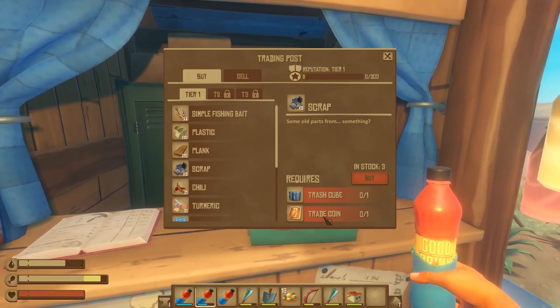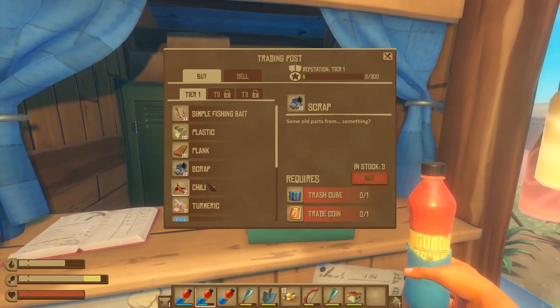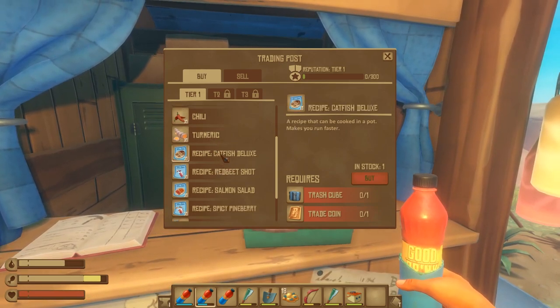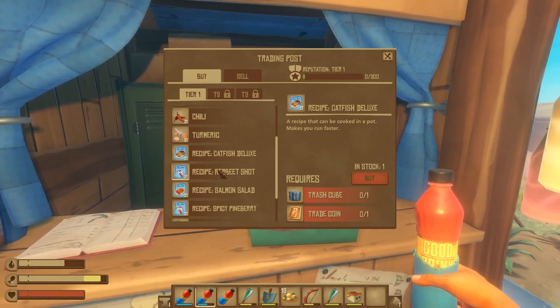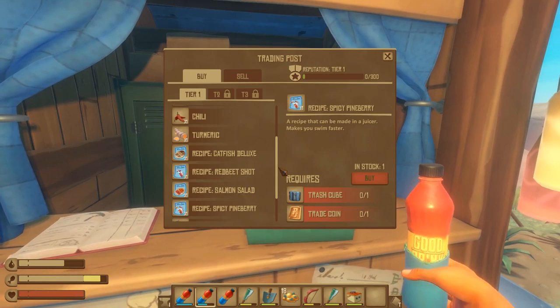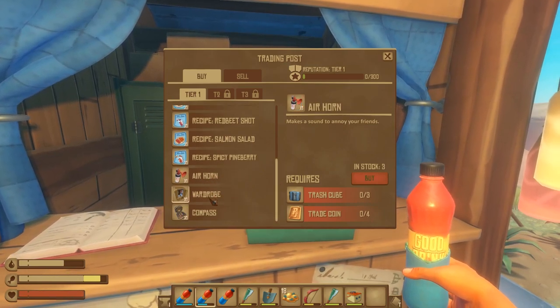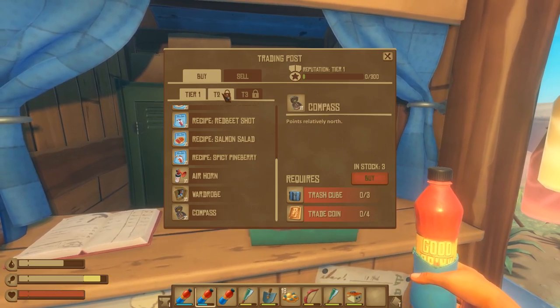You also have trade coins, which are something you'll need to use within the system as well. I'll show you how to get trash cubes in a moment. Going through the tiers quickly — in tier one only you have access to different recipes and items you don't normally have access to, such as the air horn, the wardrobe, and the compass.